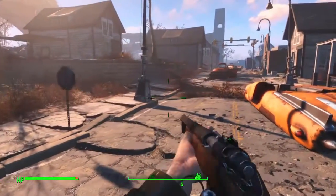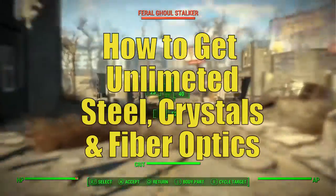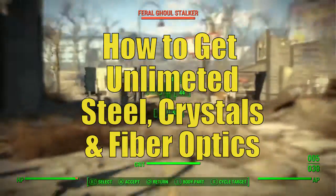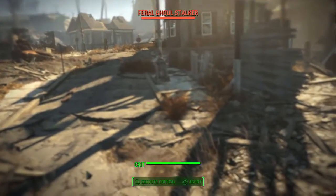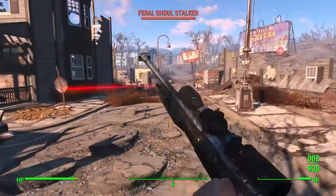Hello everyone and welcome to another episode of Fallout 4 Tips and Tricks. Today I'm going to be showing you where to find an unlimited source for steel, crystals, and fiber optics. This is not a cheat, but you might consider it an exploit. I personally think it's barely an exploit — you don't have to do a bunch of gymnastics to get it to work.